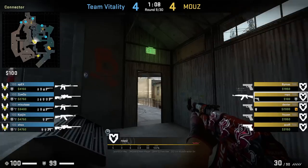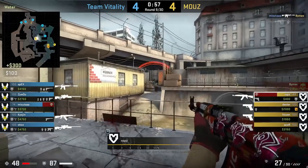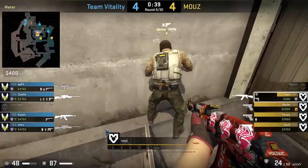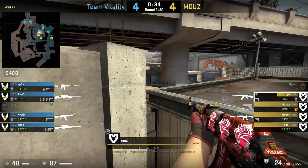Maus will go into this round with one save rifle on Rops. They put it to good use and get water control trading out Masuta. Then they boost Rops to peek over the wall into B site where Rops finds the kill into Apex. Following the kill, Maus splits B — it does come down to a 1v1 which they lose.